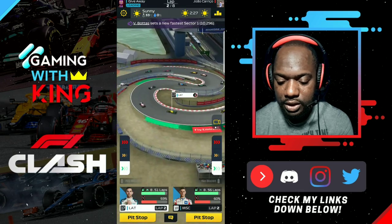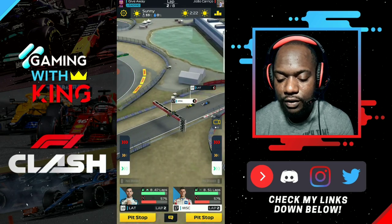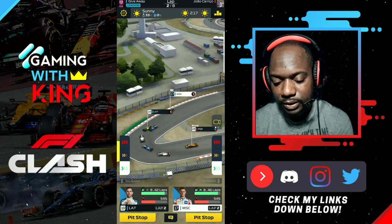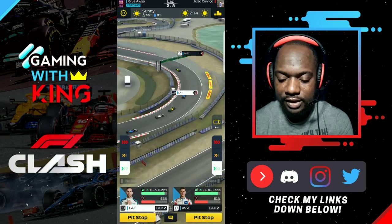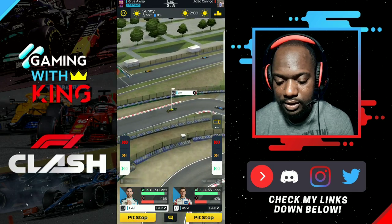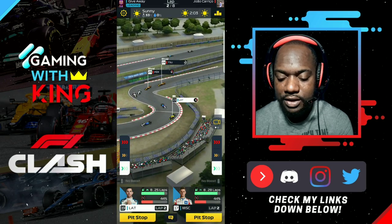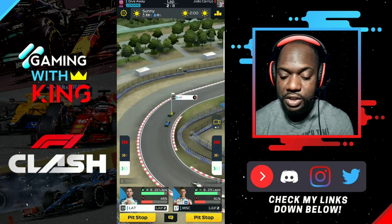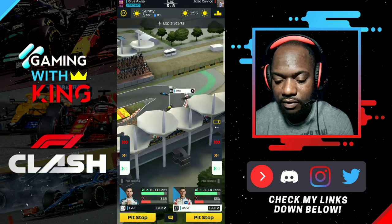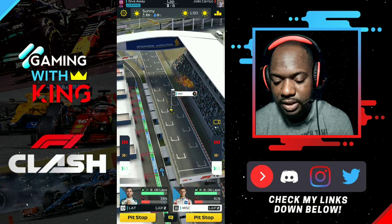Latifi seems to have a faster pace here, moving over and letting Schumacher through on the better line. The Williams gets squeezed by our driver Latifi, and they're defending and holding positions well. The rival is still behind us, no worries there. We boosted at the start and picked up positions on the rivals — we qualified 21st and 22nd while the rival qualified 23rd and 24th, so both our drivers started in front.